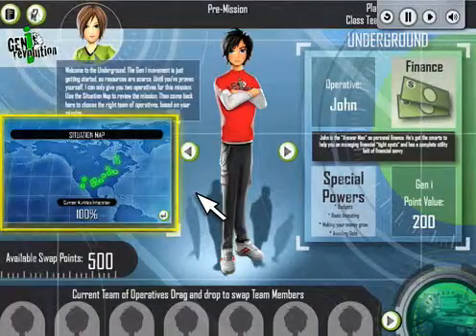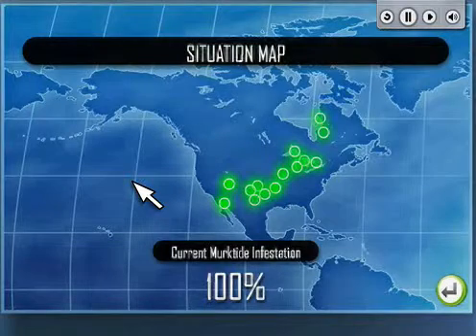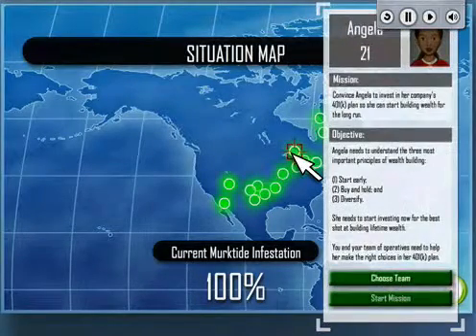The situation map shows you the Merktide Infestation. Zoom into the map for a closer look and to find your mission assignment. The flashing rectangle indicates the location of your mission. Click on the location to open the mission brief and view your assignment.